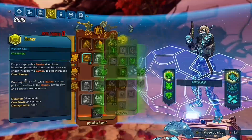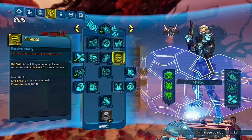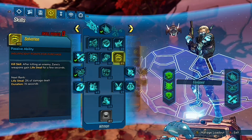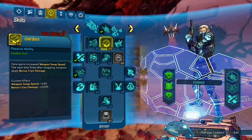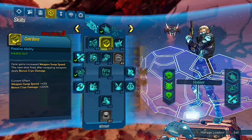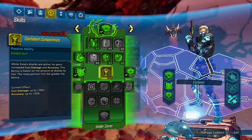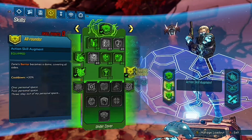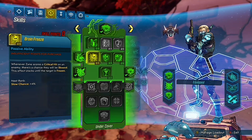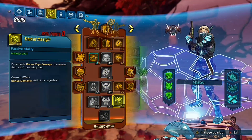Now on to the skill trees. You may have noticed we haven't specced into Salvation — that's because it doesn't work with the Face Puncher nor the chains, but we already have enough survivability so it's fine. 5 into Cold War was crucial as we'll be rotating between our Alchemist and Face Puncher very often. This also recently got buffed and deals 200% bonus cryo damage, which is kind of insane. In green we went all the way down to Confident Competence mainly to select All Rounder as our shield augment. We didn't spec into Brain Freeze because our chains are the only things that can crit, and before we even freeze the enemies they'll be dead.